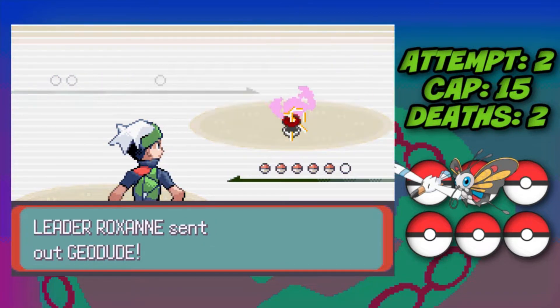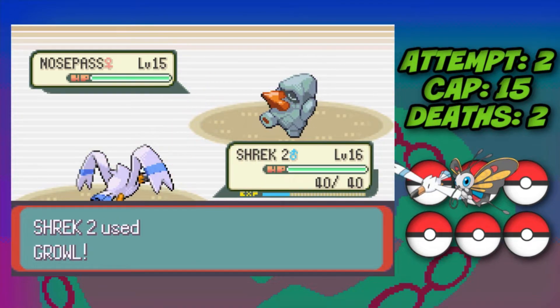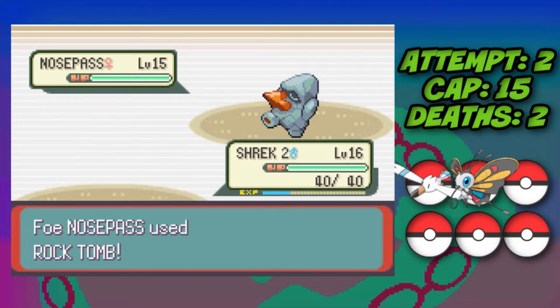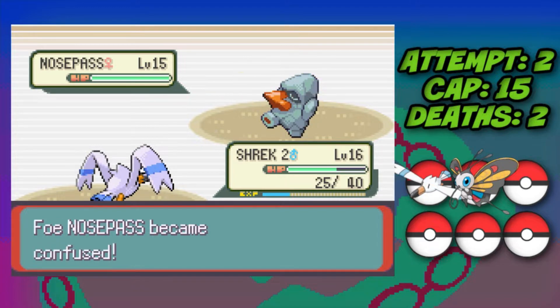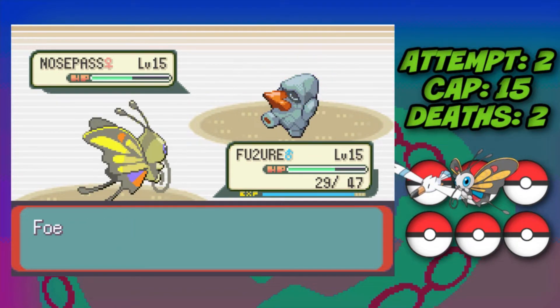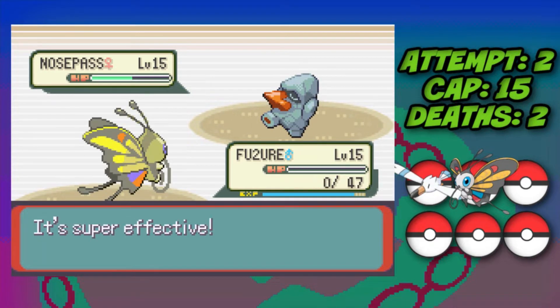We start again and do pretty much everything the same, heading back into Roxanne. Against Nosepass we go for a Growl, it hits with Rock Tomb doing huge damage, Berry gives us some HP back, and this time we try a Supersonic. But RNG wasn't on our side — we took another Rock Tomb and lost Wingull, then two more Rock Tombs took down Beautifly. We lose our second attempt too.